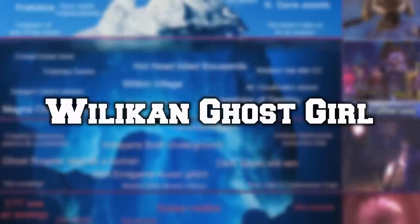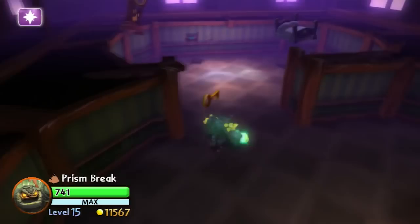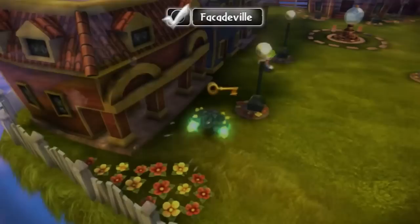In Williken Village, the inhabitants are wooden people called Willikens. However, one is different — there is one room where everything is off, and the Williken there looks like a ghost. This ghost girl has creeped out many Skylanders fans. We don't know what happened to her, since Willikens aren't alive but are wooden machines, making it strange for one to be a ghost. Pretty spooky.